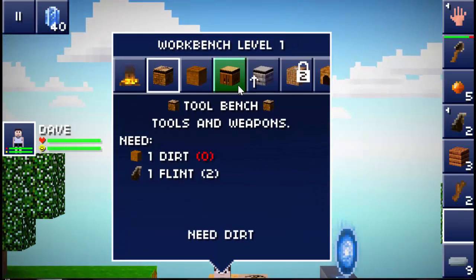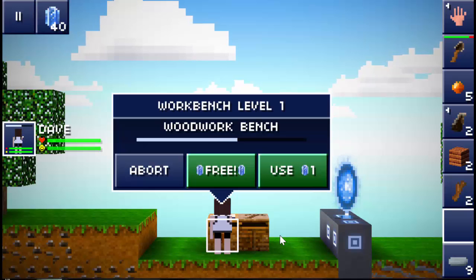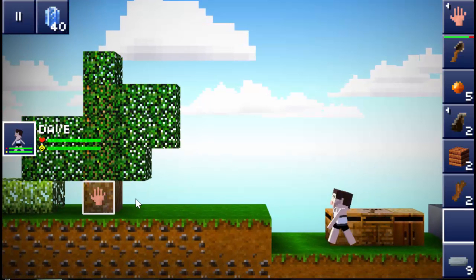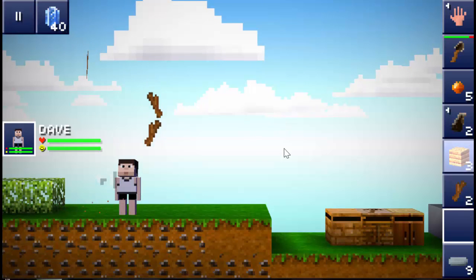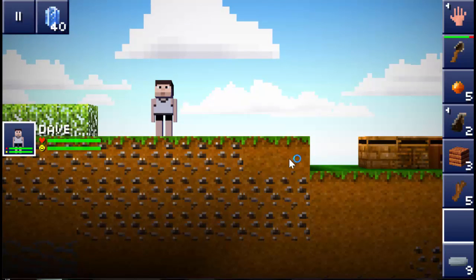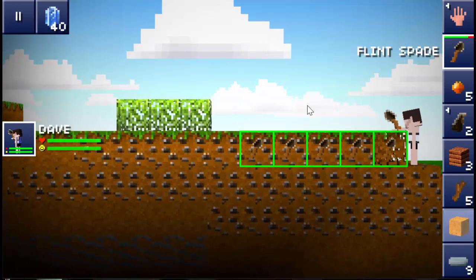To upgrade these we need five stone. Let's craft a woodwork bench because those can be helpful. I think in this episode we're really just sort of constructing a little foundation here and then just working off of that next episode. Tool bench — we need three Flint for that.